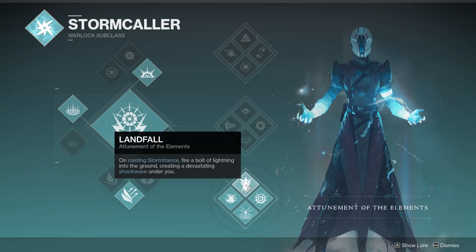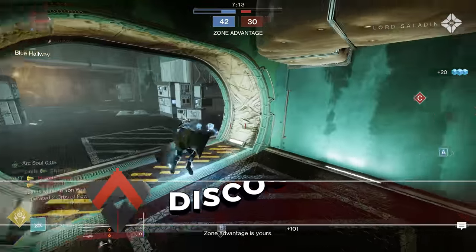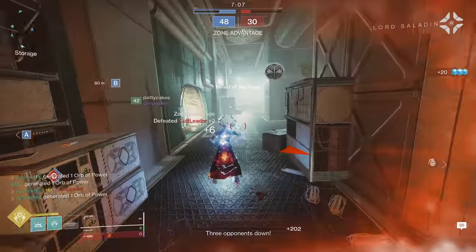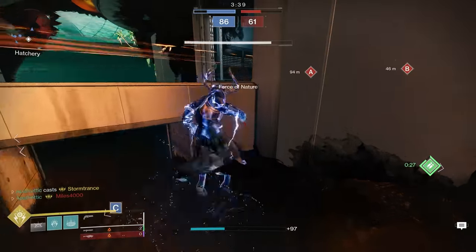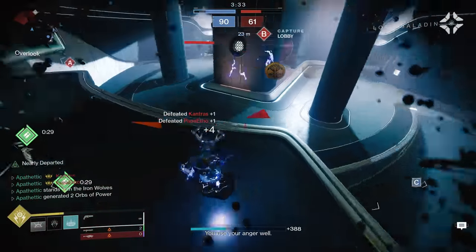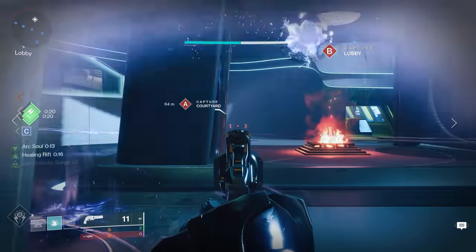We also have Landfall, which has been recently buffed — it fires bolts of lightning into the ground in all directions, giving a much larger AoE and doing more damage, even allowing you to kill Titans of certain resiliences while in their bubble. I recommend using Landfall defensively. Some people try to use it offensively but most players will see it coming and kill you right out of the air. I found it's best to allow the enemy team to collapse in on you thinking they'll get the kill — that's when you fly up, drop Landfall, and secure a bunch of kills at once, with a lot less ground to cover because the enemies came to you.